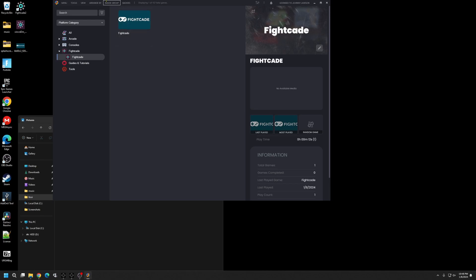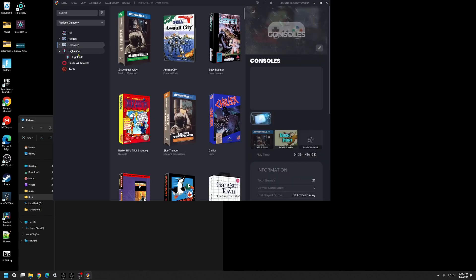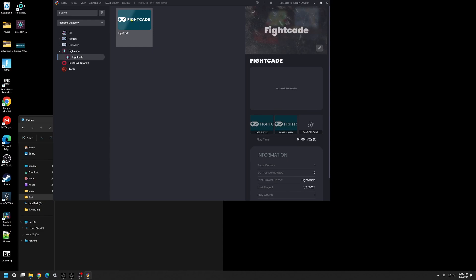If it doesn't show up, go to your Image Group and change it to Boxes. If it still doesn't refresh, click on a different category and come back to Fightcade — and there you go, we now have artwork.